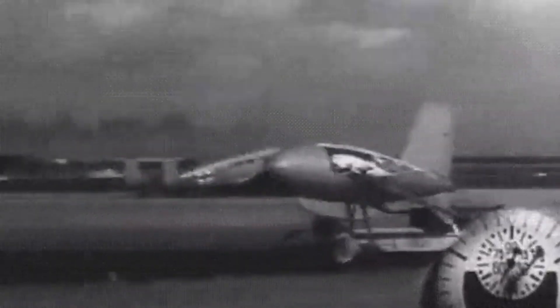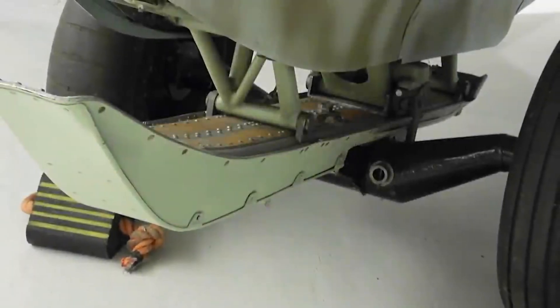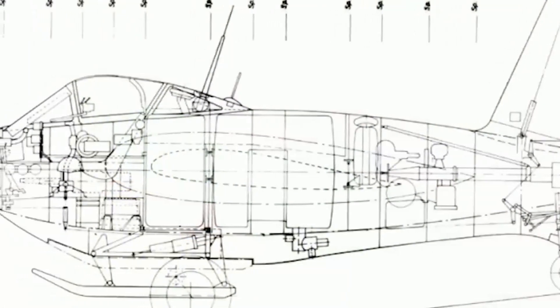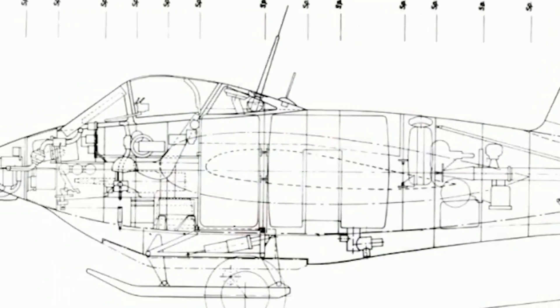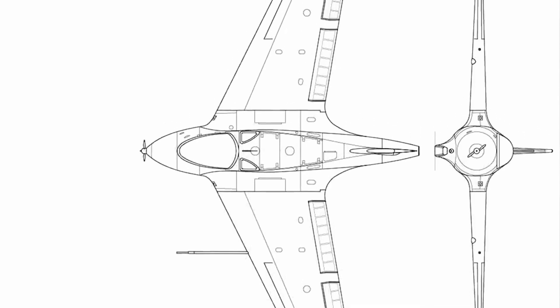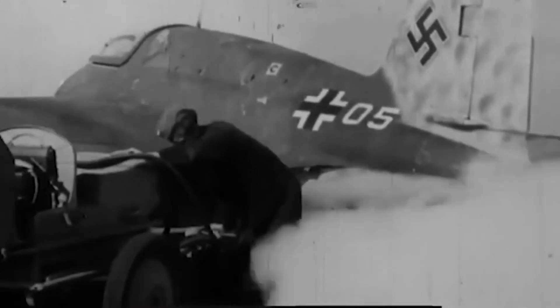The ME-163 even had to have specially designed wheels that would fall off as it took off — they called them a DALT unit. Since it jettisoned its wheels, it had to have a landing skid to actually land, which meant that once it did land, it could not taxi itself on the runway. So they had to use agriculture vehicles to actually come and tow the aircraft back to the hangars to resupply and refuel them.